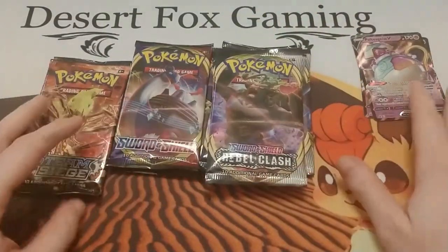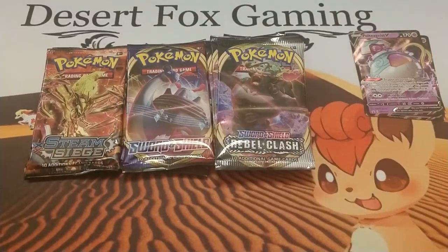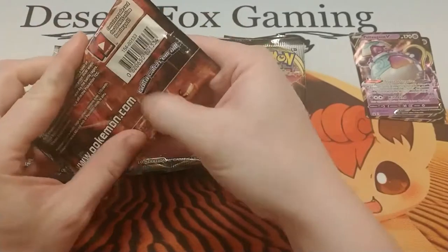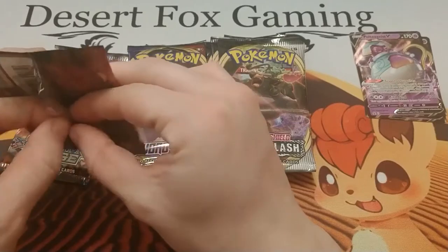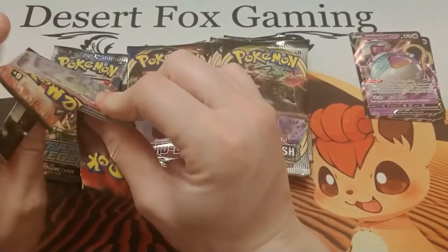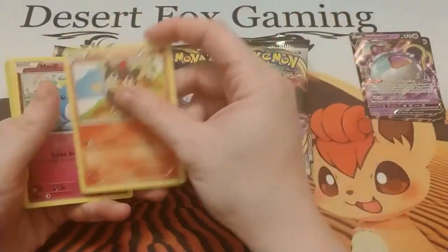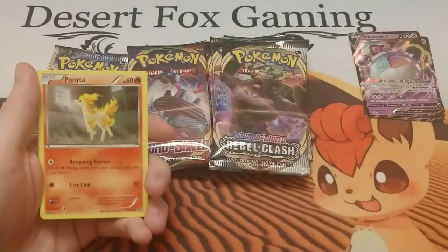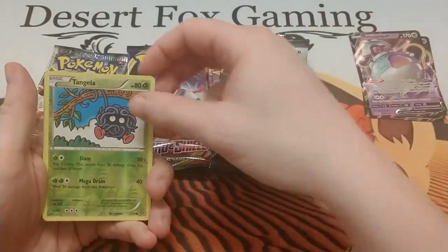Alright, let's start off with the XY Steam Siege, then go on to Sword and Shield, and then the Rebel Clash packs. I don't know what that first card is from but there is a Volcanion — Volcanion is water and fire type. I got trounced by a Torchic because of that thing's ability, which is not very good. We got a Litleo, a Marowak, Ponyta, Dino, Litwick, a reverse holo Tangela.